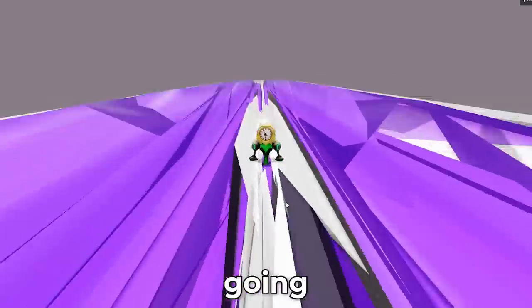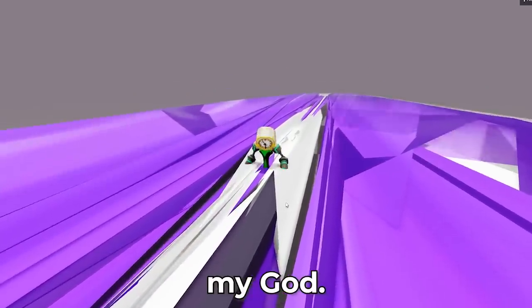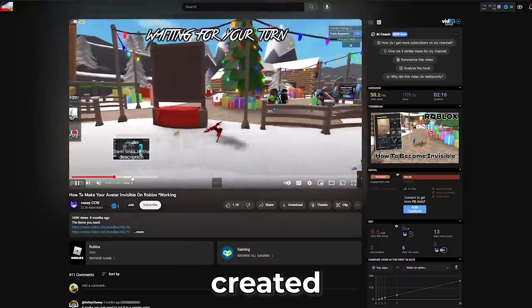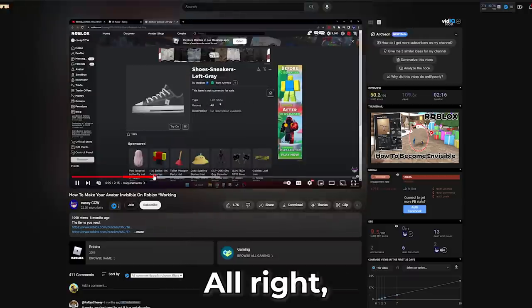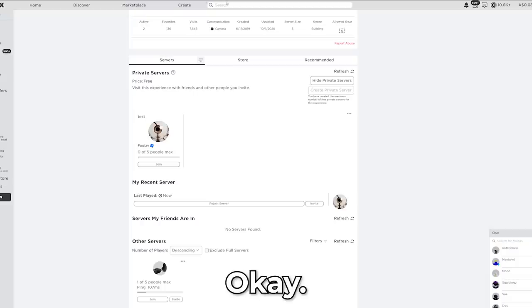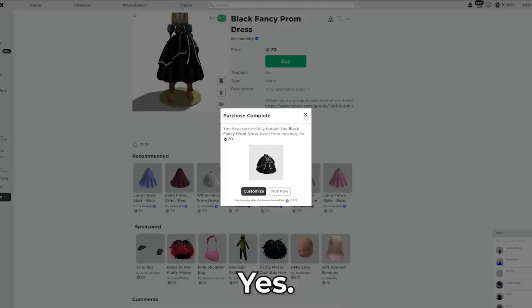Moving on to invisible characters. Oh my god, you gotta be jacked. So this guy has just created a monstrosity. You'd need a black fancy prom dress. Equip. Yes.